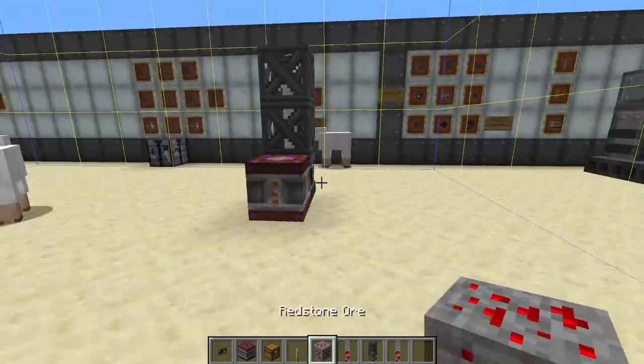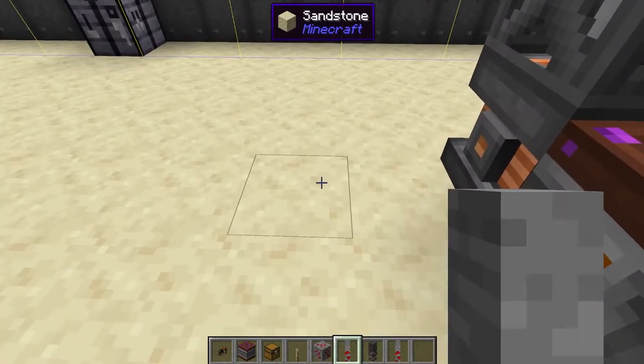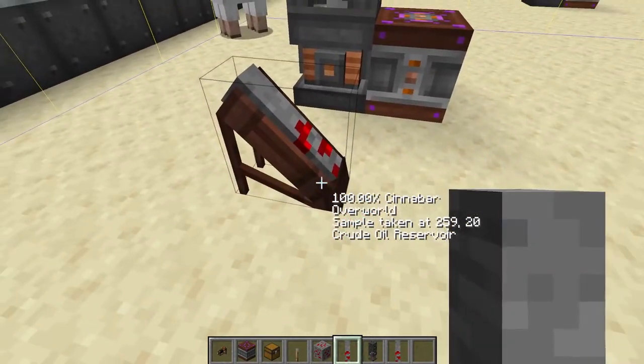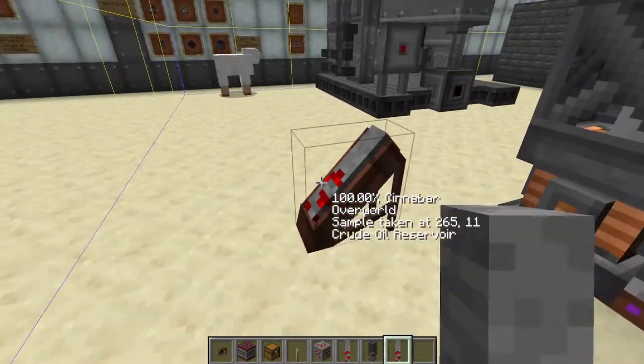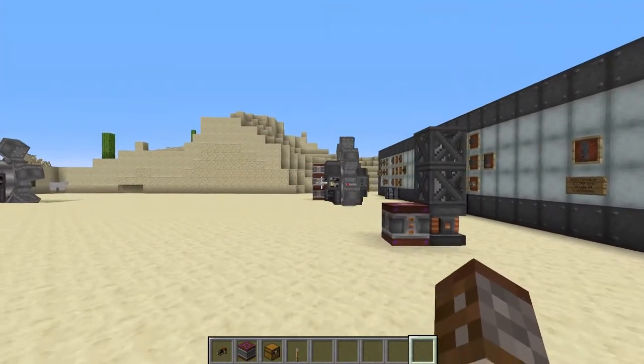Don't worry — you don't have to hold these down. Even though they do show your coordinates, sample taken time, and coordinates, what you can do is shift right-click the core sample on the world and you can see it sits there in its little area. I like to place these down in all their individual chunks so I know exactly what chunk they correspond to.